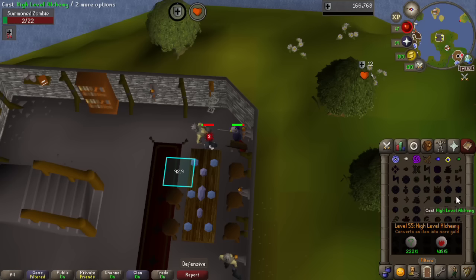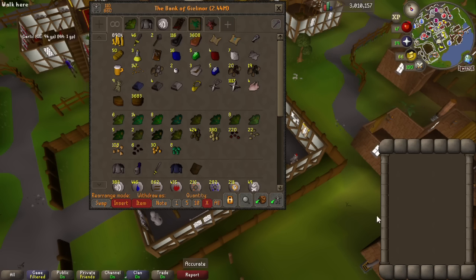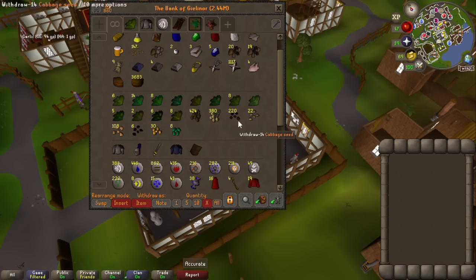Before we start the imp grind, we've got a lot of imps to kill, so we'll do a quick rundown of the bank — sort of things we've got. We've obviously got our big cash stack that came from the Ardy Knights, a lot of stuff from guards, a couple of clue scrolls, stuff from random events.